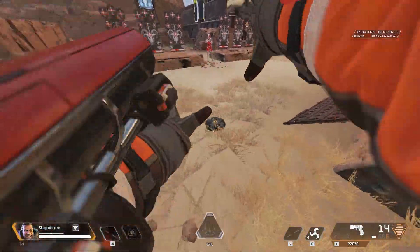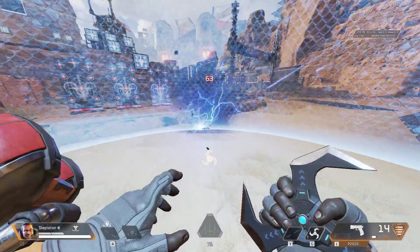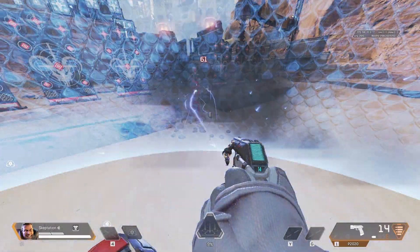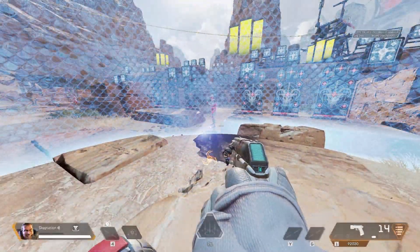Here is a Gibby dome trick that could come in very handy. If you throw an arc star at the right spot on the base of the dome, the arc will hit players on the other side and will not hit you, despite showing the marker. You do have to hit the exact spot, however. As you can see here by me throwing three arc stars at different heights, only the one in the middle works.